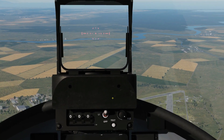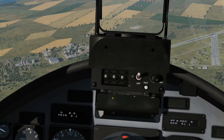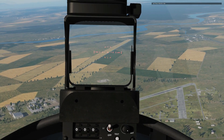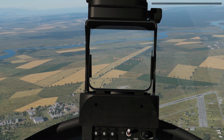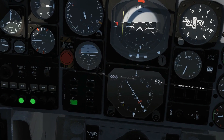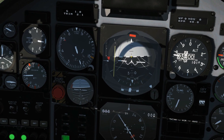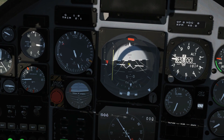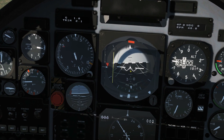In terms of the attack profile it's the same as with the guns. According to the user manual, for rockets and guns the ideal dive angle is 5 to 15 degrees, and we can use our ADI to determine that. So that's level, that's 10 degrees, that's 20 degrees — we want to dive between 5 and 15 degrees ideally.